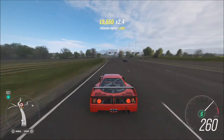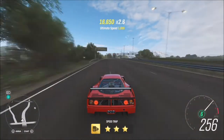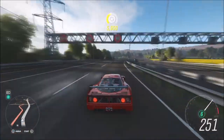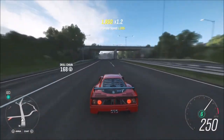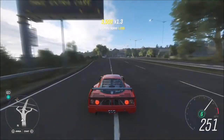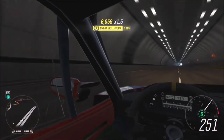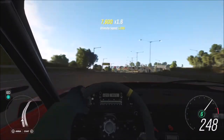It's very quick and easy — this Forzathon will take you not even 10 minutes to complete, as there's no racing, just straightforward simple challenges. The final one wants you to get a total of 24 miles in your Ferrari F40 Competition. Stay on the highway and bomb it up and down to rack up 24 miles. The speed of this thing is insane — if you sit at about 250 mph, you'll complete 24 miles in about five minutes.